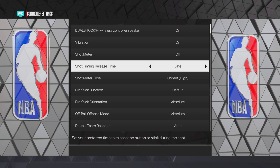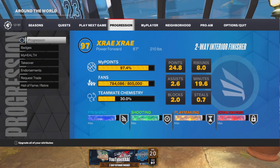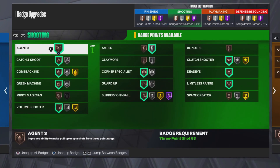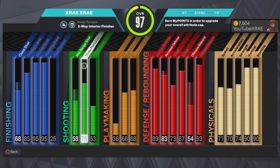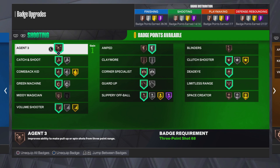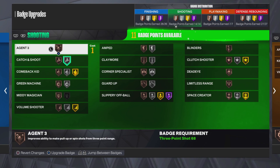To green 100 percent of threes — we're on current gen but it's the same badges on next gen. I'm on my center build with a 75 three-pointer, and this is to help out people who don't have 20-plus shooting badges. Let's hop into it. I recommend Catch and Shoot if you have a low three-point rating.